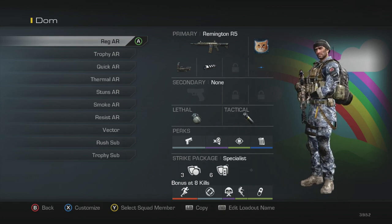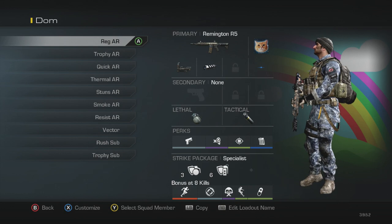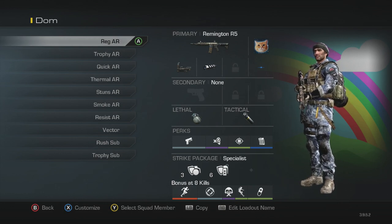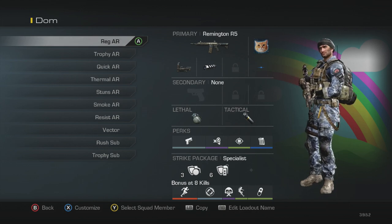I will switch the sight to a thermal on a couple classes, but going into lethal I've got a nade, and then tactical I got a stun. Then I've got quick draw, dead silence, focus, and fully loaded, and then for the strike package I've got blast shield and attack resist.